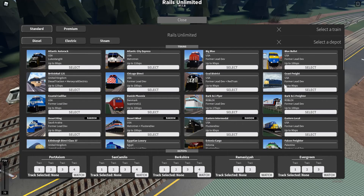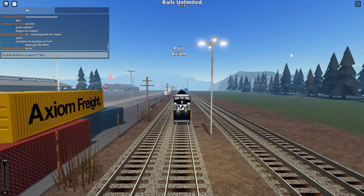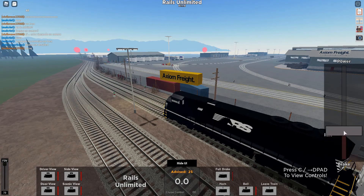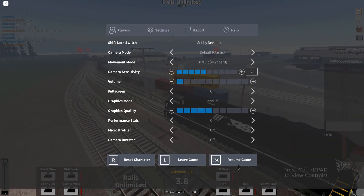I'm going to grab a train - I'm gonna pick the coal district train. I'm gonna spawn somewhere so you can actually see where you're gonna spawn, which I think is cool. I'm gonna pick spawn point number three and spawn my train. And it makes that sound - let's go! I'm gonna turn down the Roblox volume because it might help.